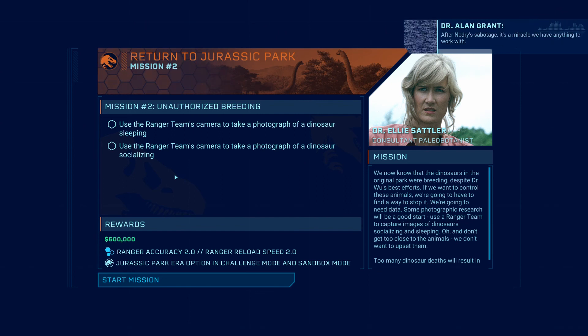After Nedry's sabotage, it's a miracle we have anything to work with. Between the storm, the dinosaurs, and whatever Nedry did to the computers, the records are a mess. But if we can make dinosaurs, we should be able to sort paperwork and organize computer files. Our objective: use the ranger team camera to take a photograph of a dinosaur sleeping and a dinosaur socializing.